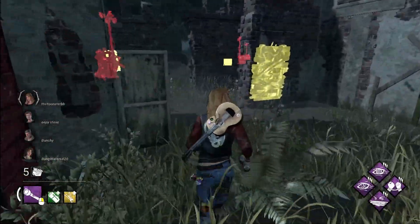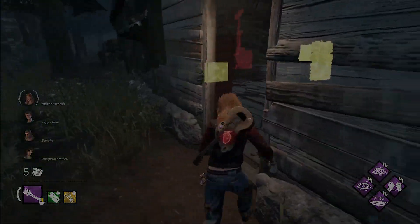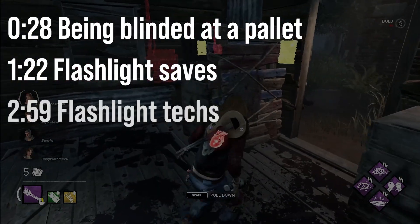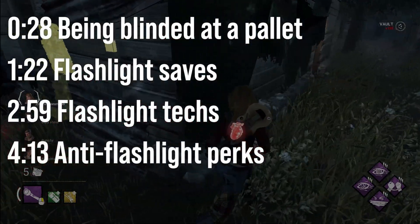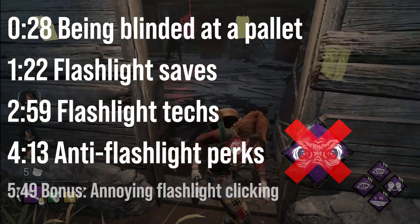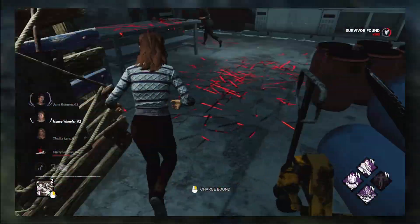Flashlights can seem very oppressive for some killers. However, if you're aware of their weaknesses, they will quickly become your favorite item to face. In this video, I'll be talking about what to do when you're blinded at a pallet, how to deal with survivors trying to go for flashlight saves, some advanced flashlight techs that some survivors will try to go for, and the best anti-flashlight perks — and spoiler alert, it's actually not Lightborn. And as a little bonus, how to deal with survivors that click their flashlights at you to try and piss you off.